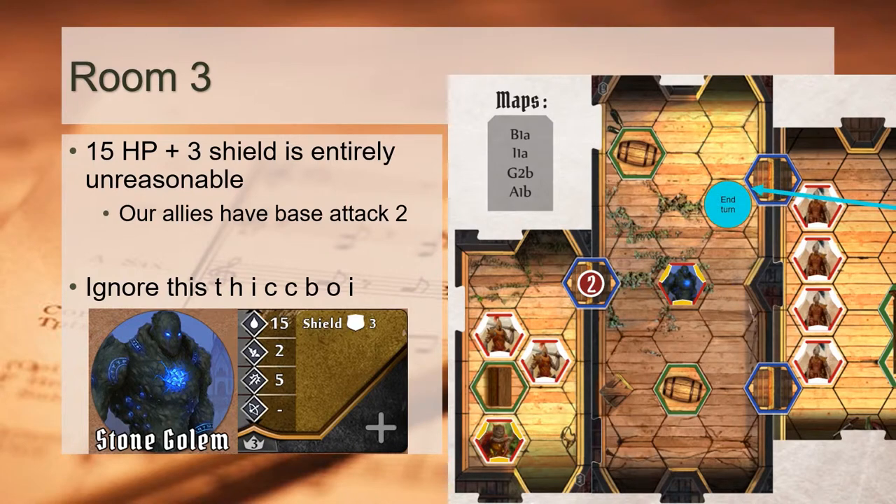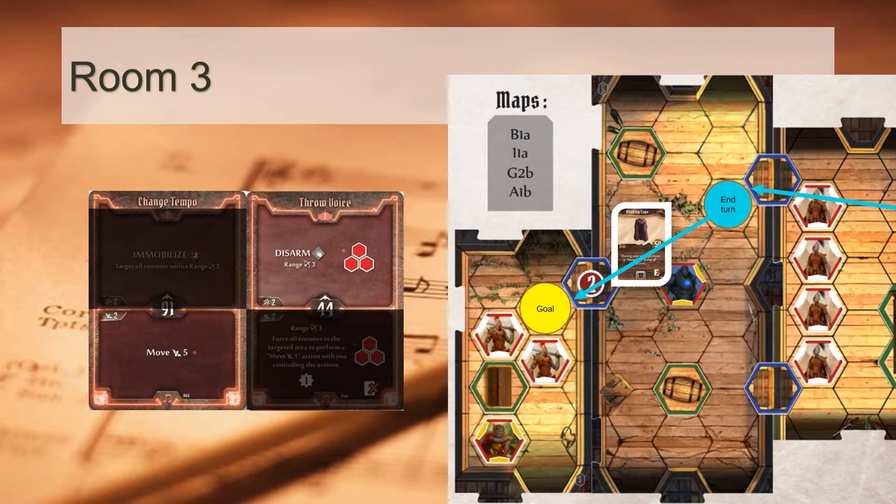So the plan is: we play a move card to enter room 3, ending our turn somewhere in the room. This sets up for next turn where we Blinking Cape towards the goal and execute the assassination plan. The cards we need for achieving this are Change Tempo for movement and Throw Voice for the top action. Having a dedicated big movement card is important for crossing between rooms. The Disarm from Throw Voice is sort of an insurance policy — stone golems have immobilizing attacks that would absolutely ruin our day, preventing us from blinking into the final room.